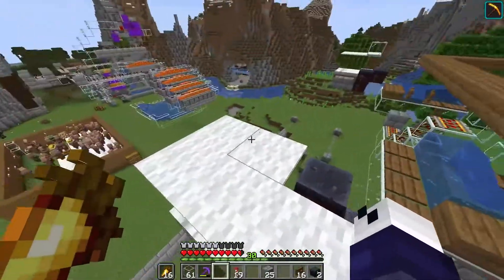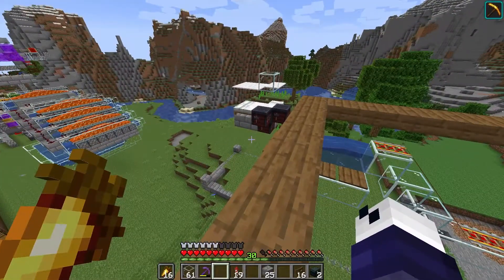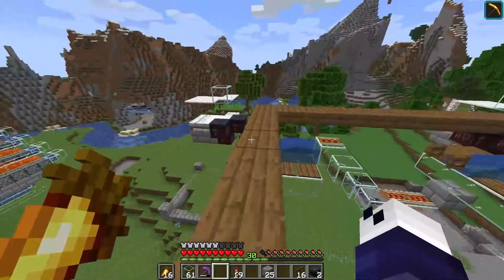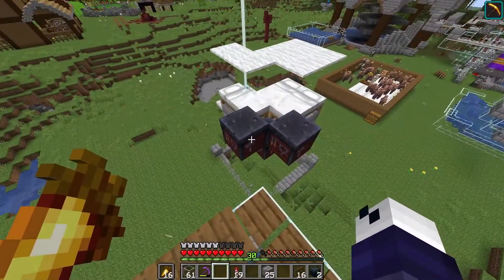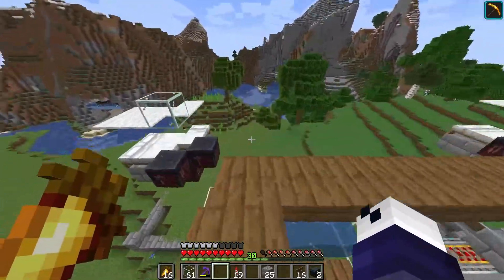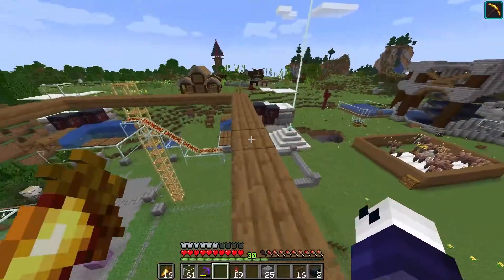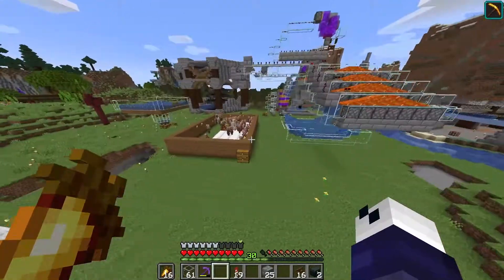With that, we have pretty much the whole skeleton of the entire iron farm done. All we have to do now is move the zombie over there and then 12 of those villagers down here — three in each of the little chambers. I chose blacksmith tables for the villager job sites. We also have to make ourselves the kill chambers down there within those nine-by-nine squares you see right there. We're pretty much done with the structure, but we have to move those guys, so let's make track and move them over.